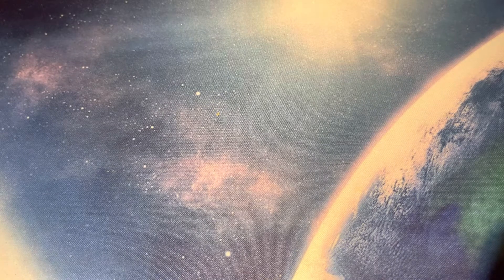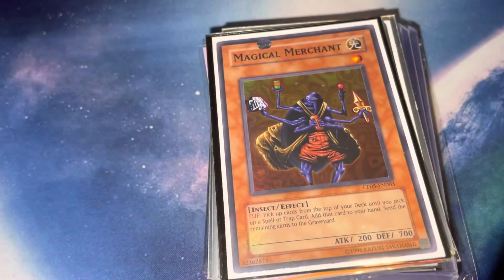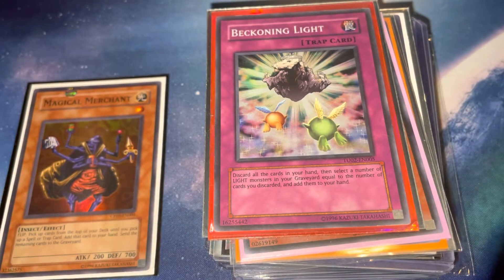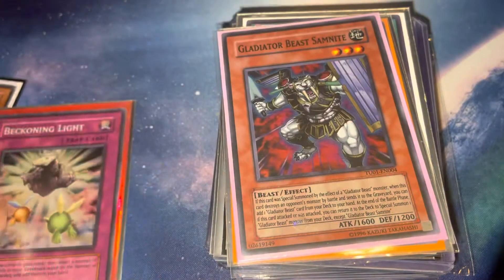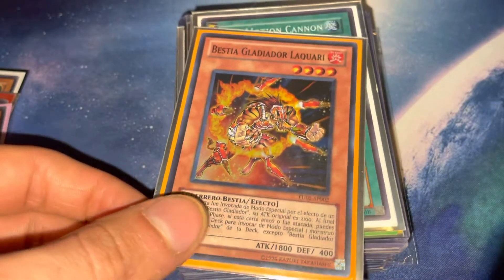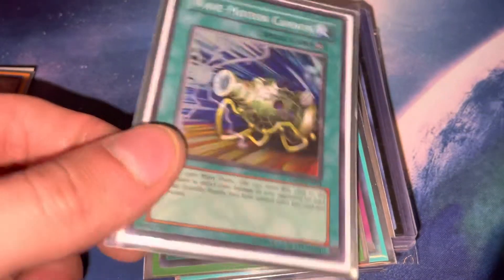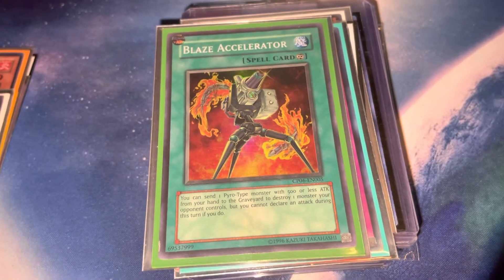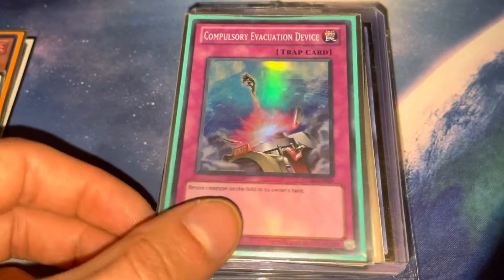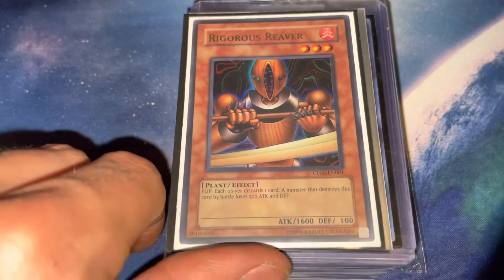Let's go to the tournament pack stuff — some of it's goat format, that was kind of my motivation for picking up a lot of these. We got Magical Merchant, Vacuuming Light, Sangan, La Jinn — this one is actually Chris's Wave Motion. Blaze Accelerator — you know, those Volcanics. Compulsory Evacuation Device — great card, one of my favorites, very slept on.